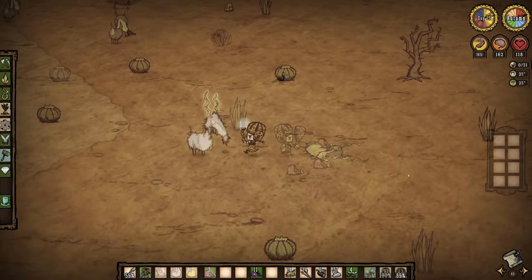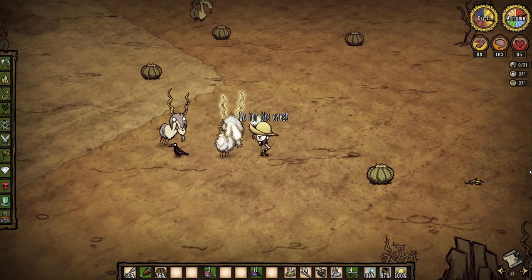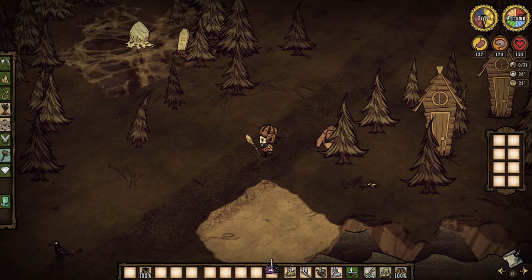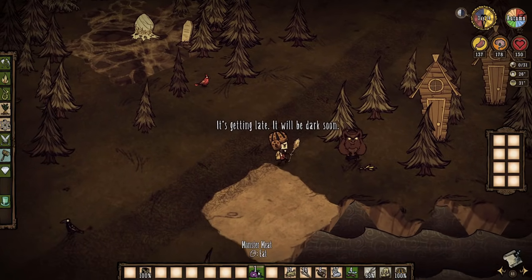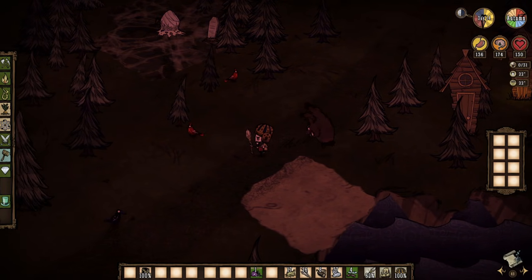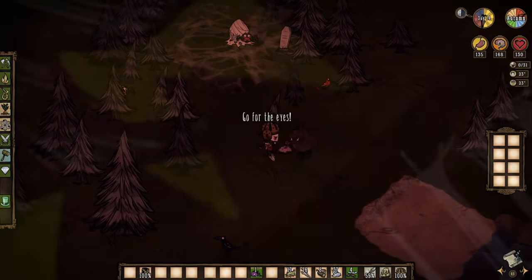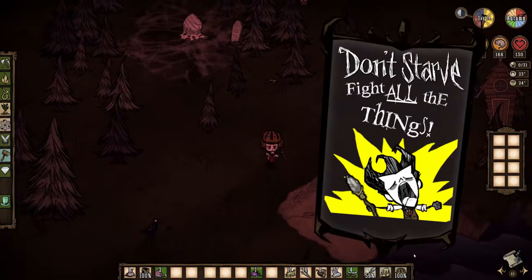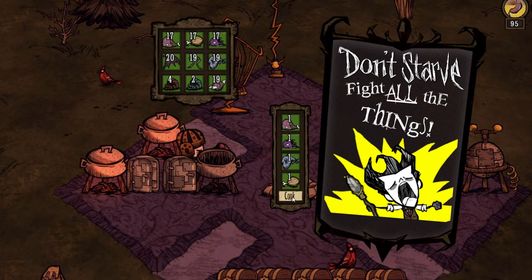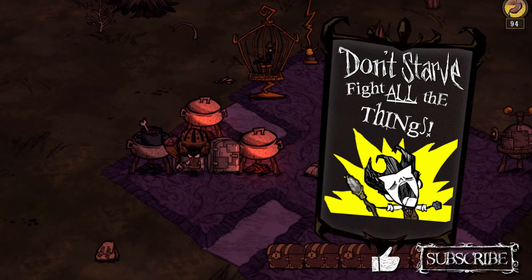And last but not least we have the werepig. Formed when a regular pig eats four monster meat or during a full moon, they are also known as ham bat generators and manure machines. Easy to kill though, using a two hit per dodge kiting pattern. And that's it — the B to W of surface mobs in Don't Starve Reign of Giants. Now you should be well equipped to bask in the glory of victorious conquest against your foes. And with all that meat, ensure that you don't starve. See you in the next one. Cheers!